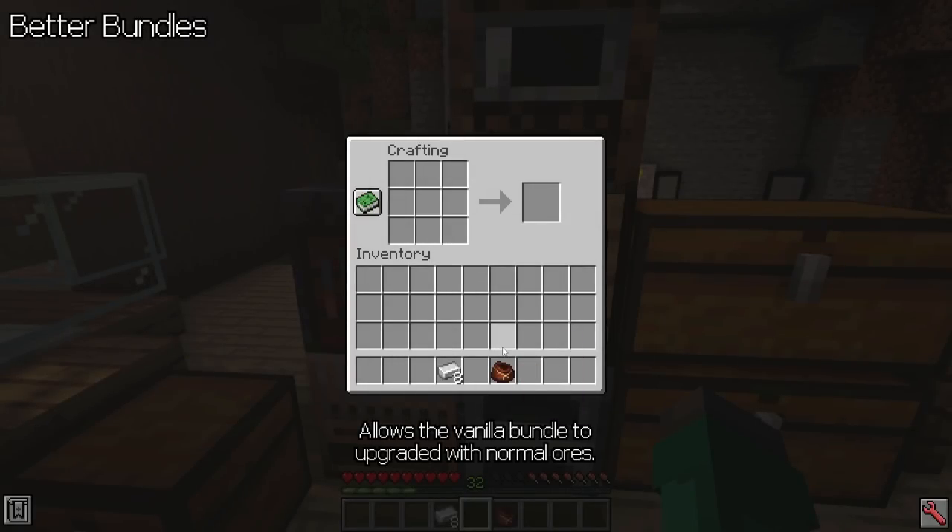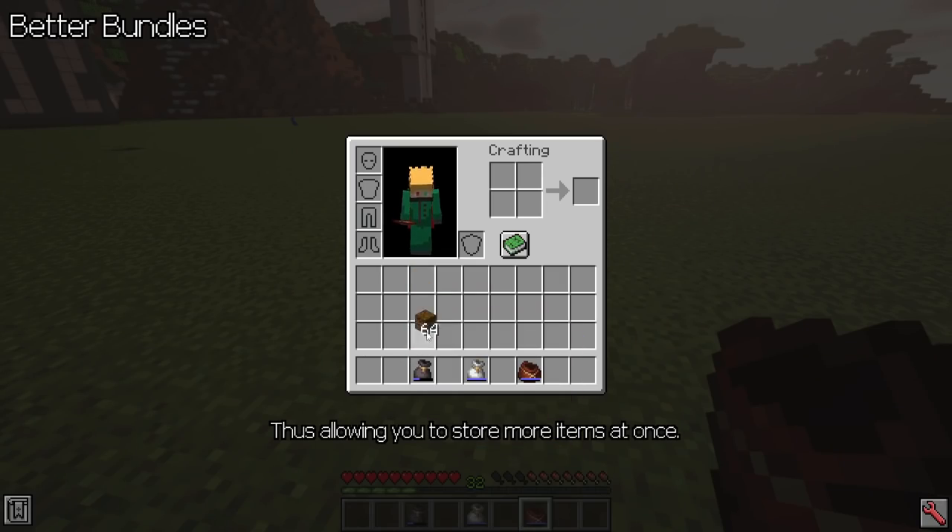Butter Bundles allows the vanilla bundle to be upgraded with normal ores, thus allowing you to store more items at once.